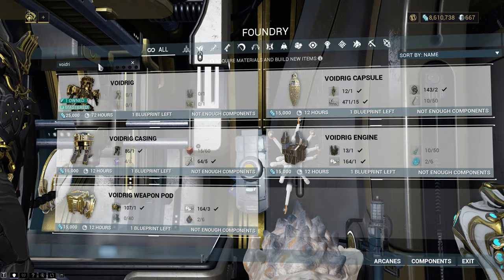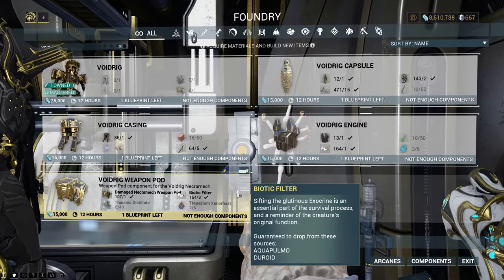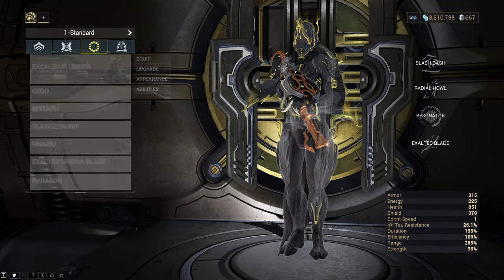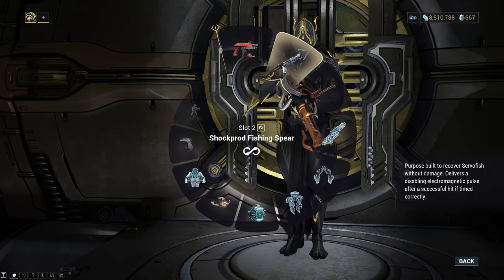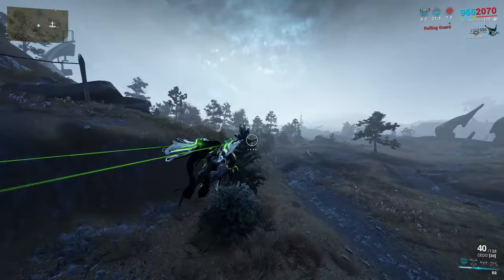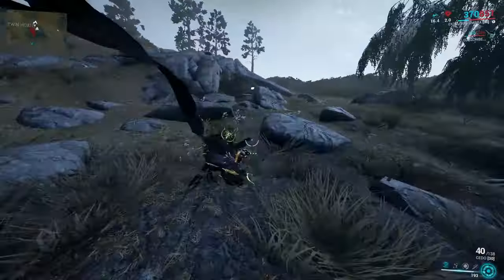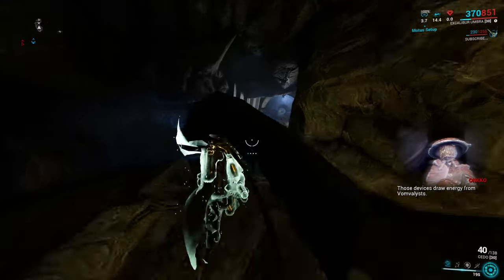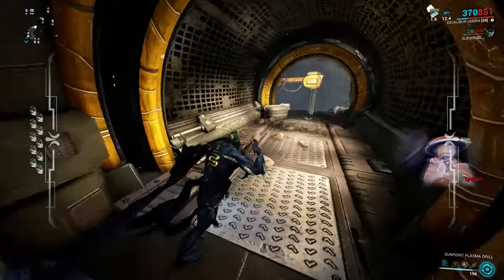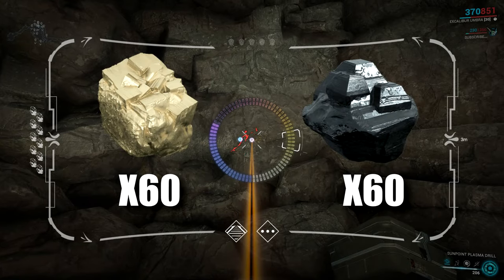Let's break down the Void Rig resources by planet, and if you're looking for something specific make sure to look at the timestamps. Make sure you have your mining drill and your fishing spear equipped. On the Plains of Eidolon we are looking for ores — those are the red nodes on the rocks. It's better to find a cave, pull out your mining drill and start mining. Here we're looking for 60 Phyral and 60 Pharaohs.